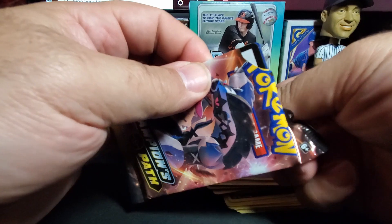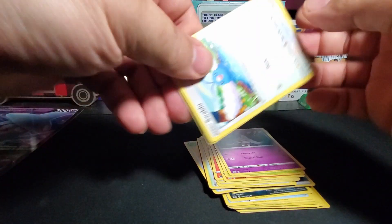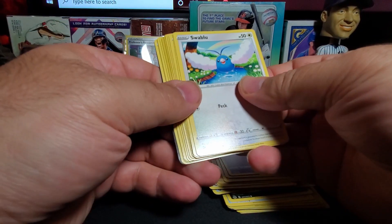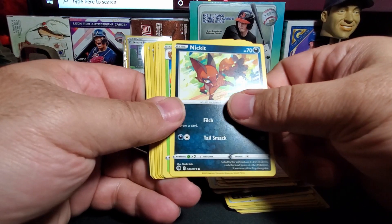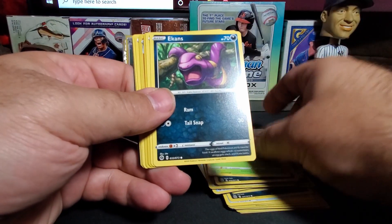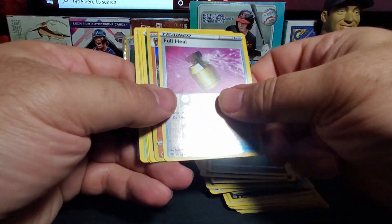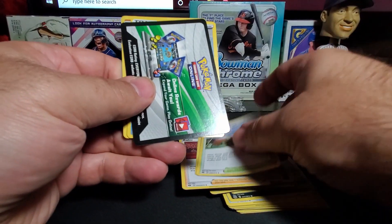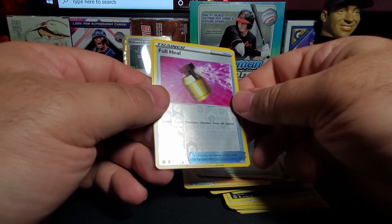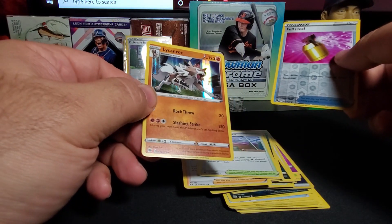Last pack out of the first set: I think it's tearing all over the place — Reverse Holo. So let's see: Energy, Kabuto, Beatty, Turffield Stadium again, Full Heal Reverse Holo I think, and our holo is Lycanroc. Lycanroc.